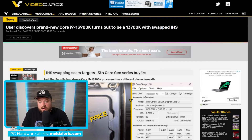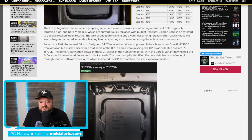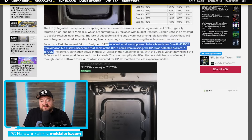Lastly for today, I wanted to make you aware of a scam. This is only one confirmed instance of this exact scam, but we've seen very similar scams over the years. One striking thing is that this was the purchase of a brand new CPU from Amazon. This story comes from Reddit, where a user purchased a brand new 13900K processor but it had a different die underneath. The IHS swapping scheme is a well-known issue. A Redditor named muchdesigner8417 received what was supposed to be a brand new 13900K from Amazon, but quickly discovered that CPU scores were missing and it was being detected as an i7-13700K.